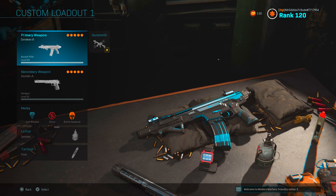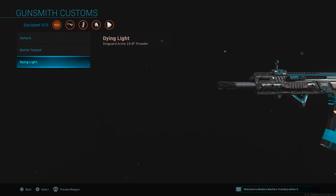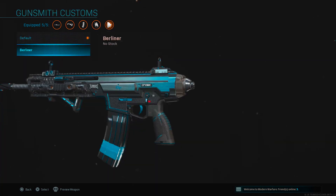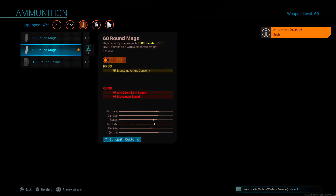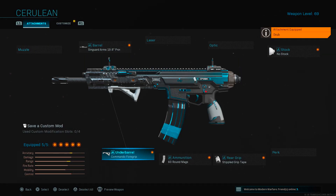Starting off with the Cerulean, which is a Kilo variant. If I go into Gunsmith, when you're on an attachment you can click on the option to the right of it, which brings up different versions of that attachment for the blueprints you have — so the default, battle tested, or dying light. I'm going to put on the dying light. For the no stock I've got the Singard Arms with a couple of options, and for the grips I've only got the stipple, so I'm going to put the Grub one on for a bit more of a white look. For 60-round mags I'll use the Cerulean one, and the Commando grip I'll swap to the Grub variant as well. That's just showing you quickly how you can do it yourself and change the attachments.